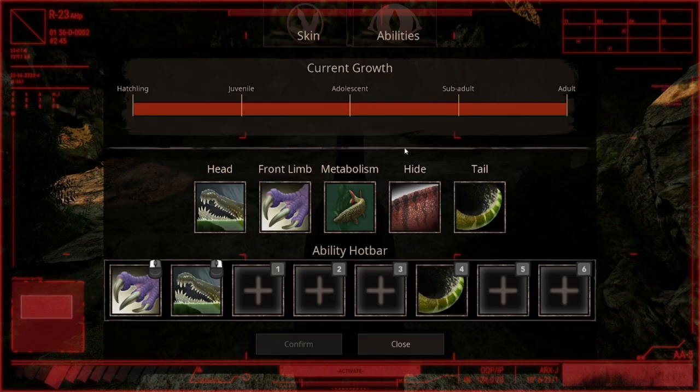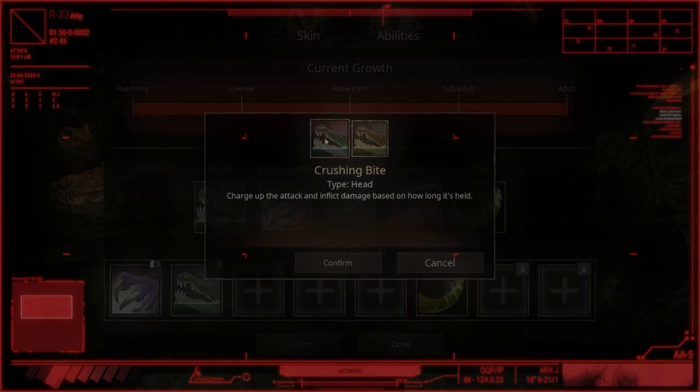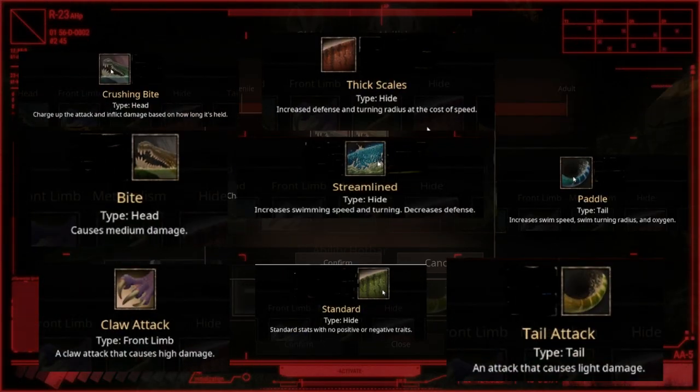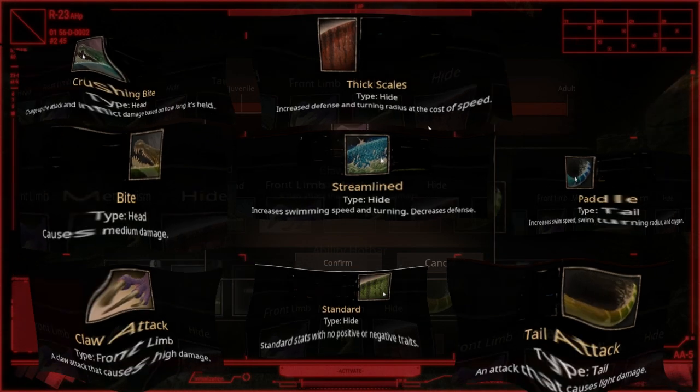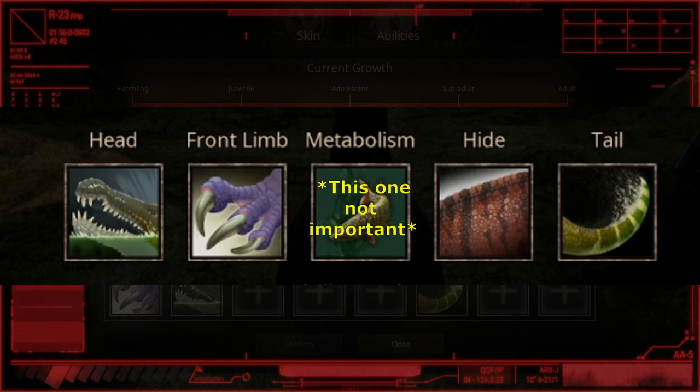Now then, let's see the arsenal and weapons of the Spinosaurus. Just like the T-Rex, you can choose what abilities you will equip. The Spinosaurus abilities are as follows. Do note not all of these abilities are combat related, but they can assist you depending on where the battle takes place. You can pause the video for greater detail. The Spinosaurus arsenal consists of head, front limb, hide, and tail — at least during a fight.